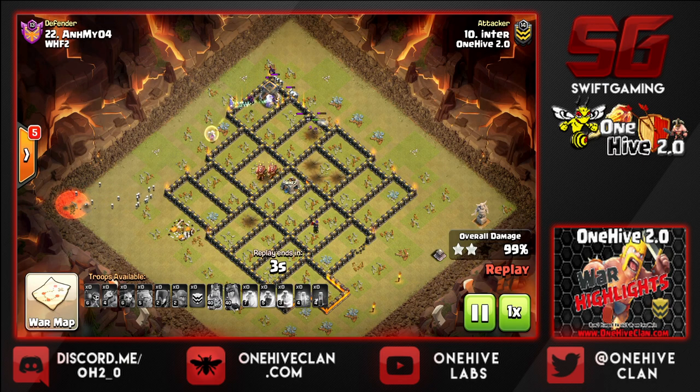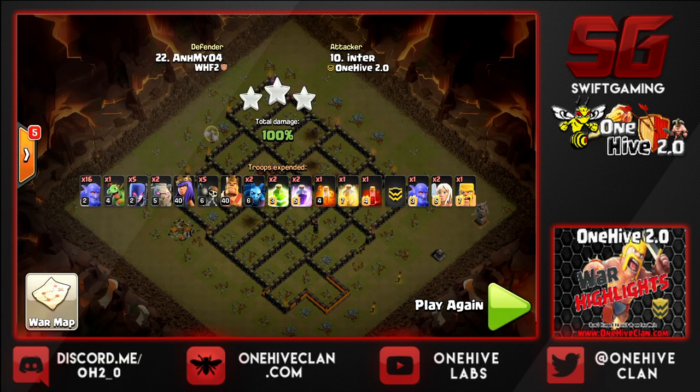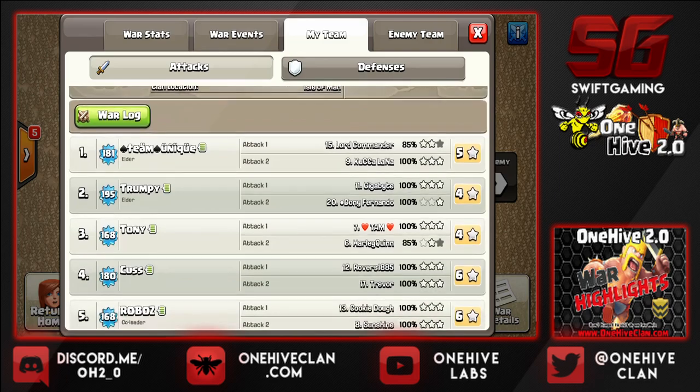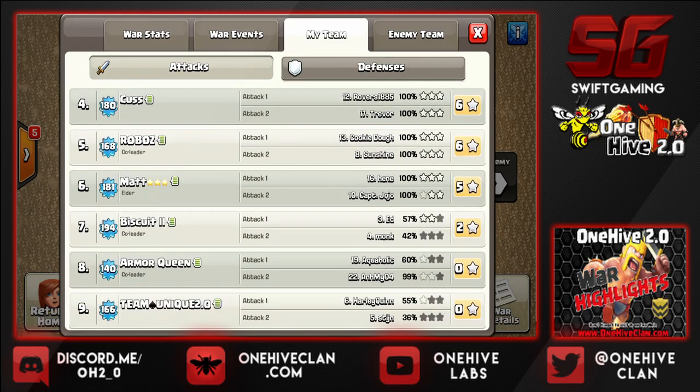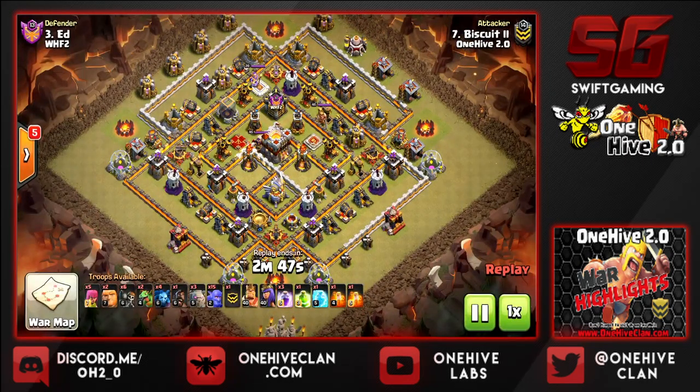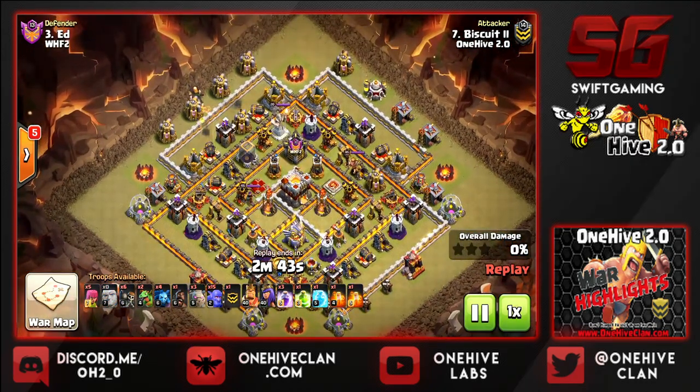All around we had four 10v10s — a very successful war for us, and WHF2 is by no means an easy clan. Exciting to have some good hits this war. Lastly, I'm going to show a fresh two-star 10v11 by Biscuit number two, who's going to take on Ed from WHF2. Dropping a couple giants here at about 10:30 or 11 o'clock and a hog to pull the CC, then drawing that CC out with an archer — dealing with it using a baby dragon.